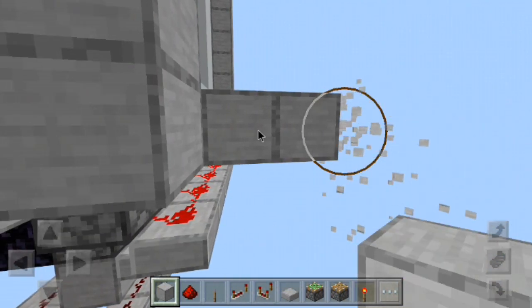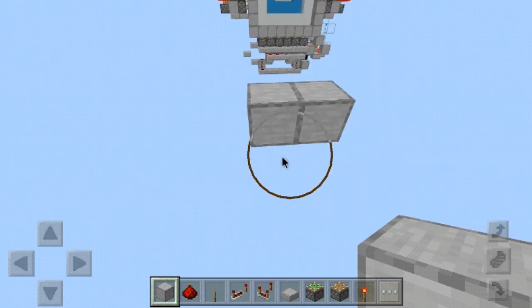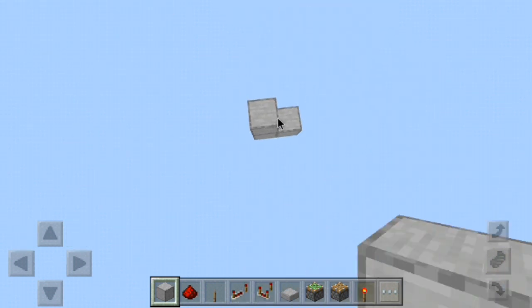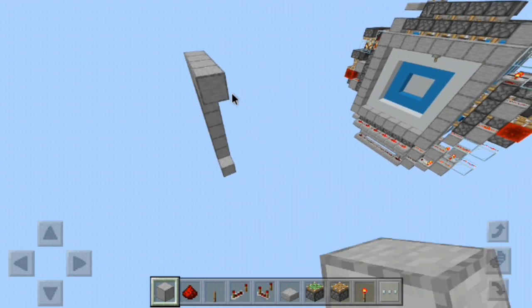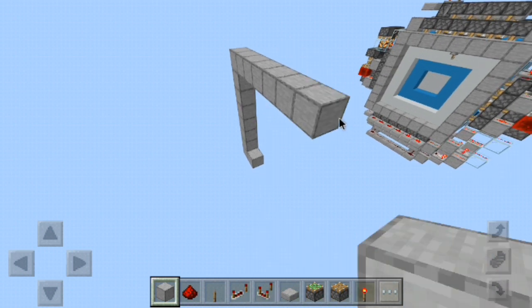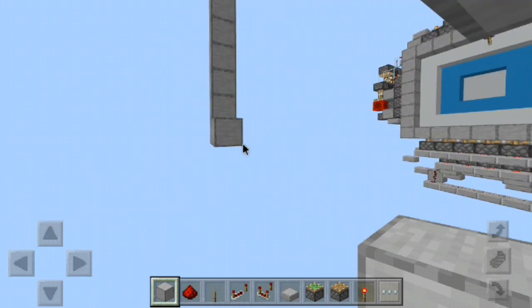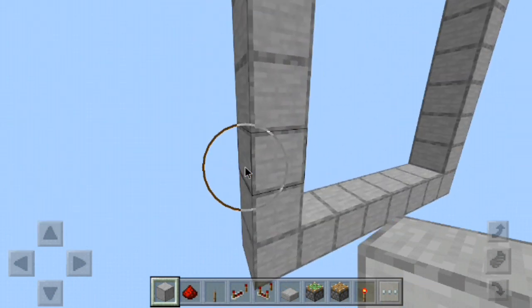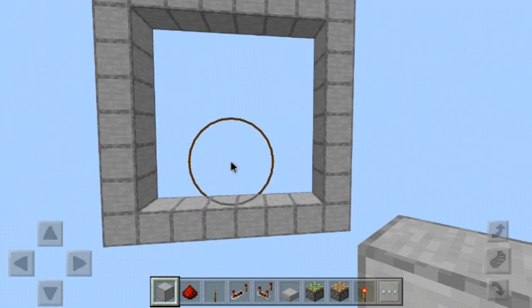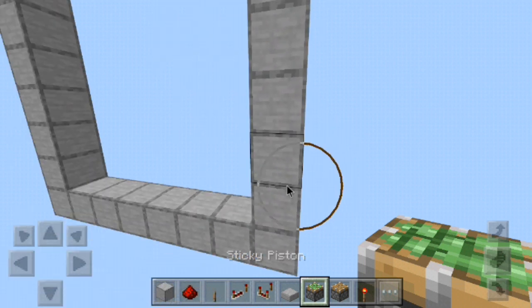Let me come out a little bit further, and let's go ahead and break these temporary blocks back out. You don't have to have the frame, but this is going to be the frame for it. You'll come up by six — two, four, six — then come across: three, four, five, six — then down. This just helps me figure out where all the blocks are supposed to be placed.